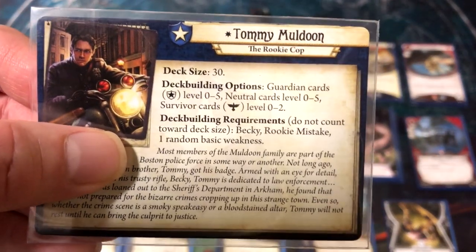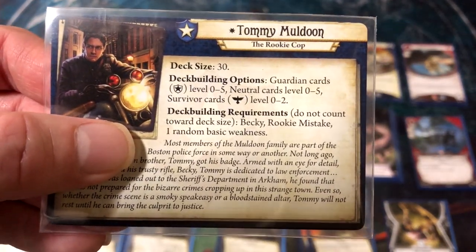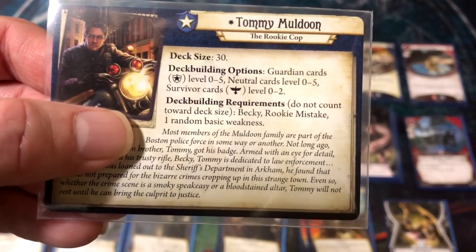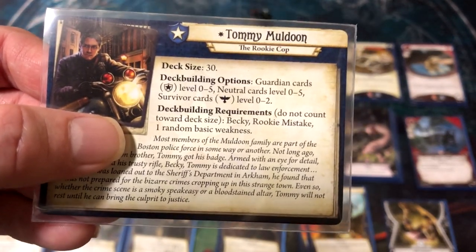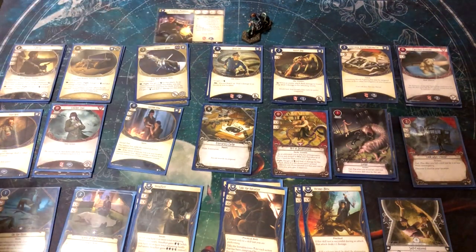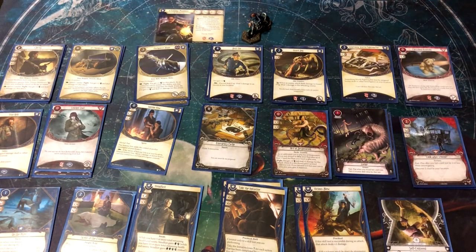His deck building uses the standard main class/off class setup from the core set, with Guardian as his main class and Survivor as his off class. So he's a reverse Yorick, which is great — Survivor is a fantastic secondary class with a lot of neat cards. For Guardian, we're going to be leaning hard into soaks, allies, and big guns of course.